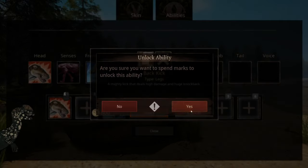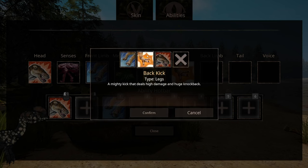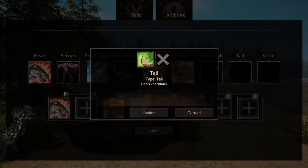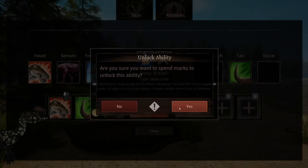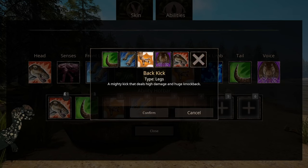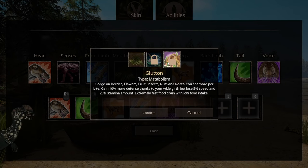Back kick deals high damage. Tail deals knockback. Back limb, deep breath. Earthshaker — I hope it's a different call. And then Glut: gorge on berries, flowers, fruit, insects, nuts, and roots — eat more per bite. Gain 10% more defense thanks to your wide girth, but lose 5% speed and 20% stamina amount. Extremely fast food drain with low food intake.